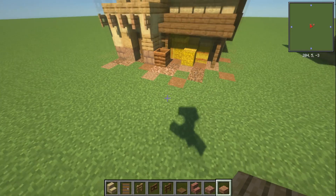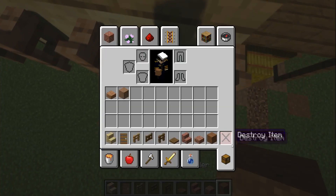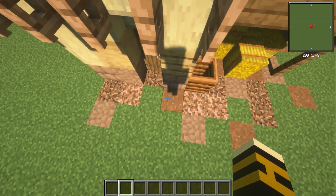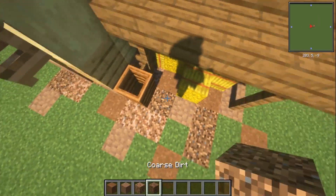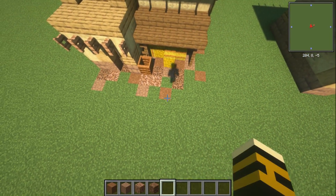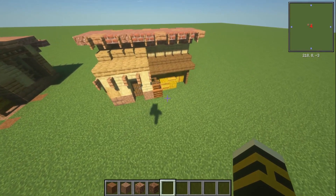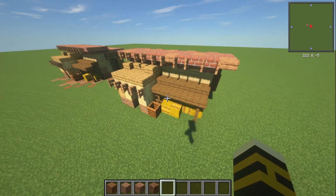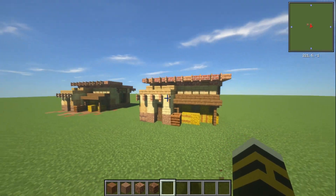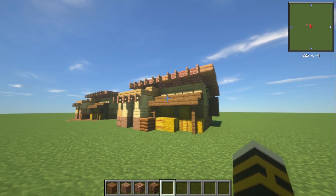The other thing I did with this one is just the flooring — I've got packed mud, brown concrete powder, rooted dirt, and coarse dirt, just in a mix of that to give it a kind of dry, muddy look around this build. Totally up to you guys if you want to do that or not. But that is it for this tutorial guys — hopefully you've enjoyed it. If you have, make sure to comment, like, and subscribe, and as always I'll see you on the next one.